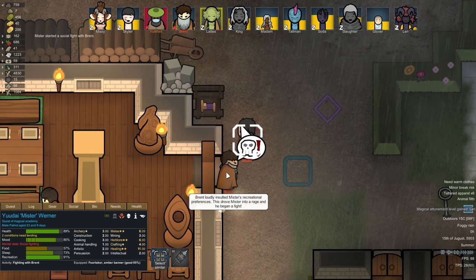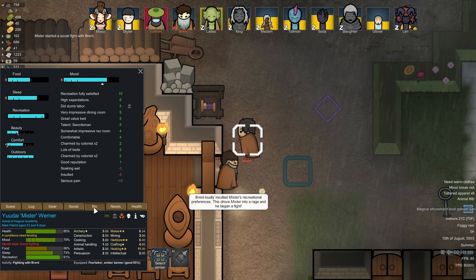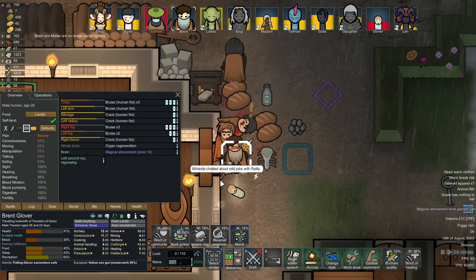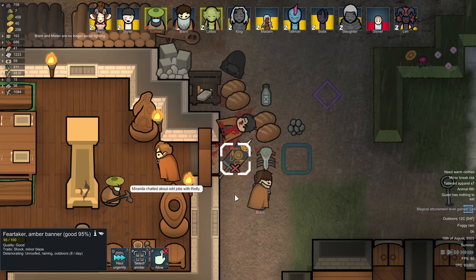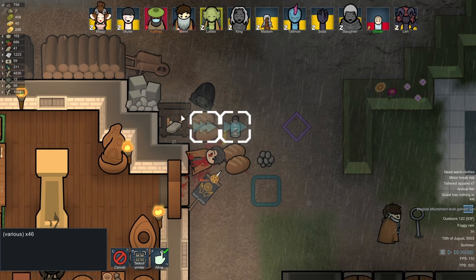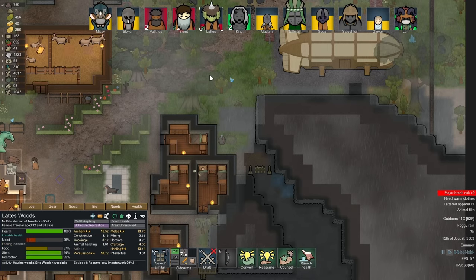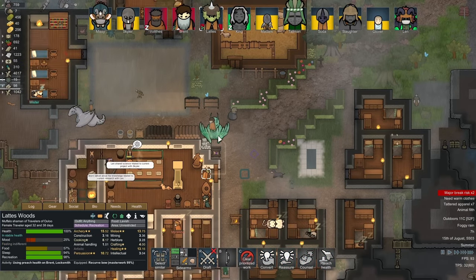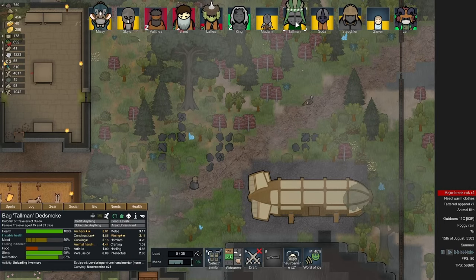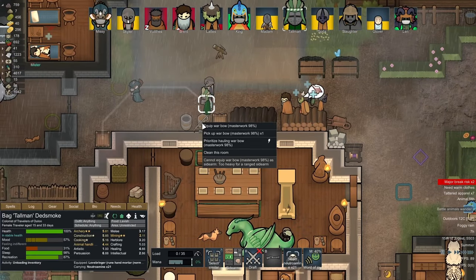Missy starts a social fight with Brent on a mister - who the hell are you? He was carrying the baby. Oh you're instantly being healed because of your genes - you got your baby back. We got his stuff too - some linen and a load of bread. We need to wait for Brent to be healed now. Preach health on him. Skylar, you need to get your meditation up a bit more. Toolman, swap out your gun for a masterwork bow.